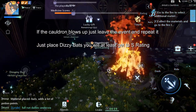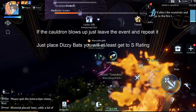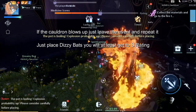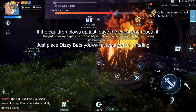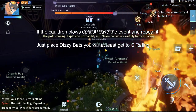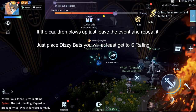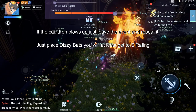I'm gonna speed this process up. So we did get to S rank, and if we place one more dizzy bat the cauldron probably won't blow up. However, if it does blow up, we can just leave the event and repeat this process until we get SS rating.